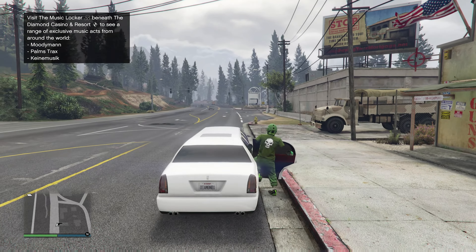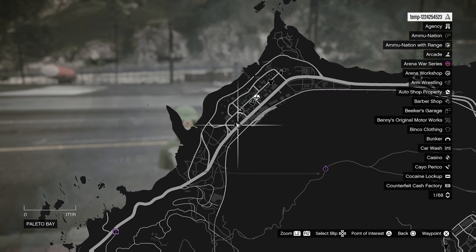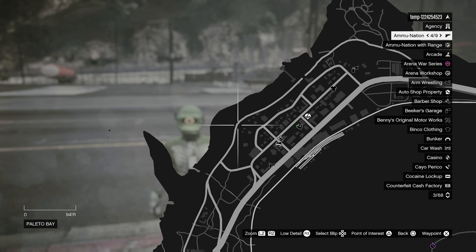Once we get into Pulido Bay, we're going to go ahead and pop open our map. Let me show you the exact location where the BF Dune Buggy is going to spawn. It's this dirt road right here — that's where we're going to be going.